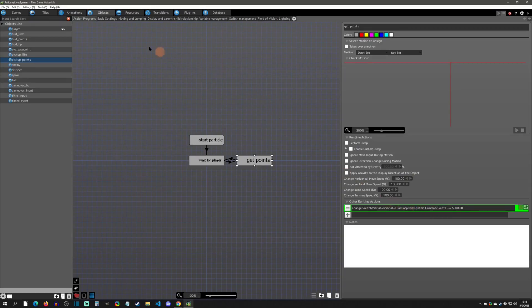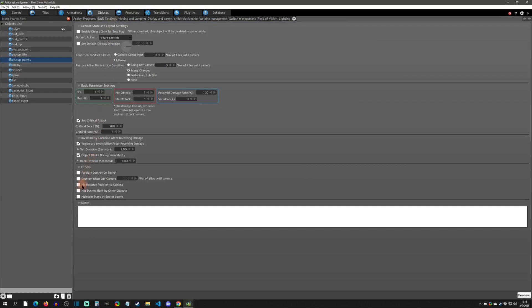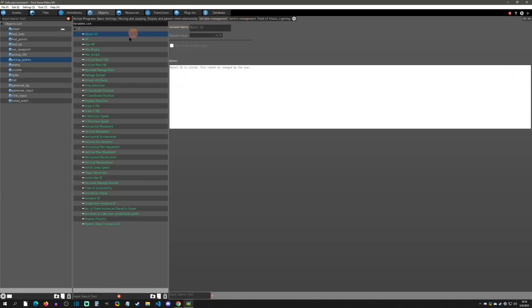The first thing we have to do is go to Basic Settings and set this to Maintain State at End of Scene. This is the only way we can do it at scale, and I'll show you how to reset them also if needed. Setting Maintain State at End of Scene means it will always keep track of its variables, and those variable values will save along with its state in the action programs.